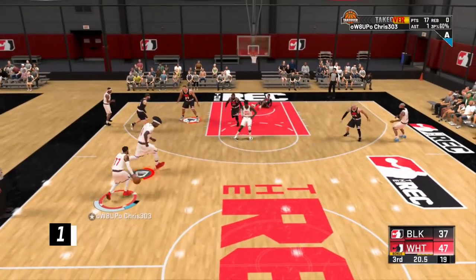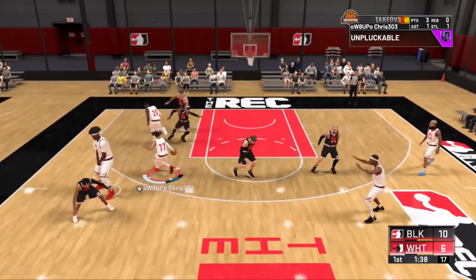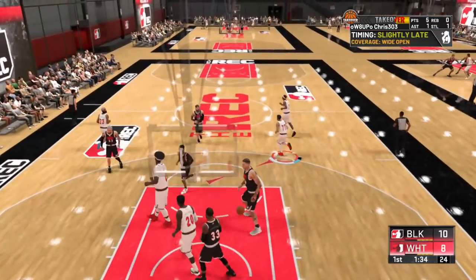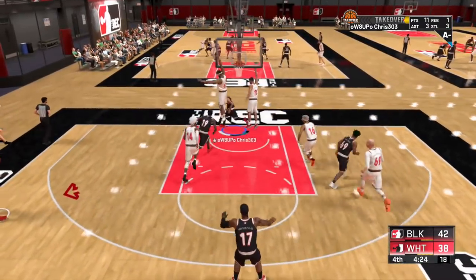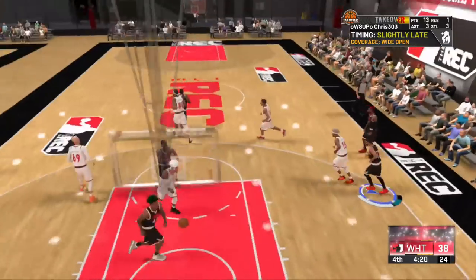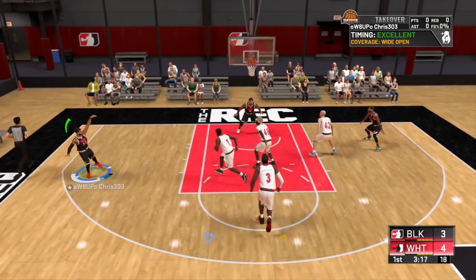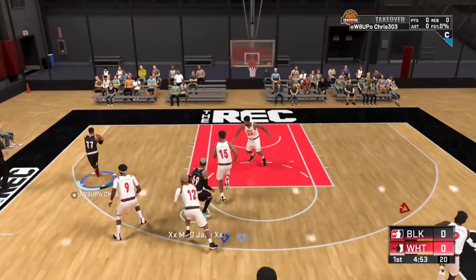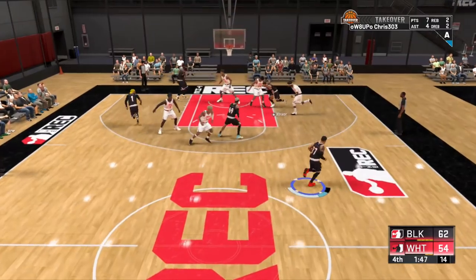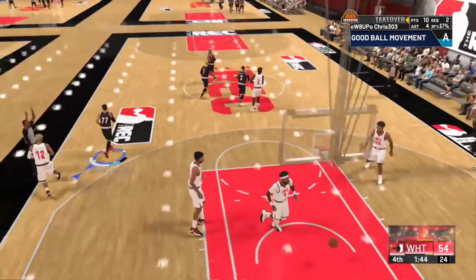And the number one shooting badge you should have in NBA 2K20 is Quick Draw. With the nerf jump shot speeds took from 2K19 to 2K20, this has become another essential badge to equip to get your shot off against incoming defenders. But the level at which you put Quick Draw on depends on the speed of your jumper — you can check out our best jumpers video, link in the description. Because a bronze Earl Boykins jumper can still be faster than a Hall of Fame Eric Snow one, for instance. It's definitely something you should play around with and find one you're most comfortable using.